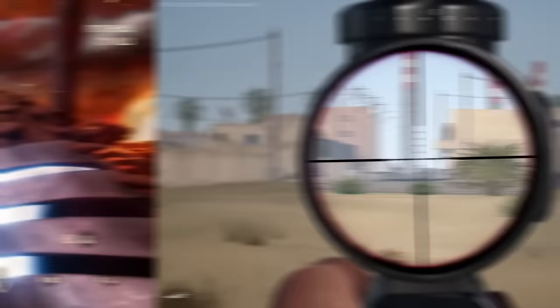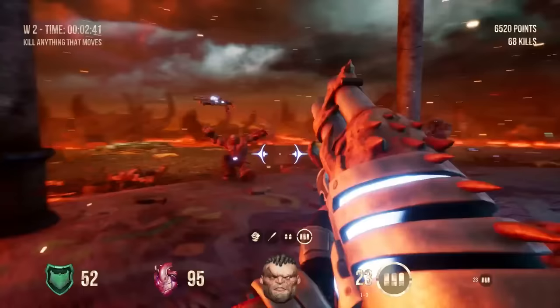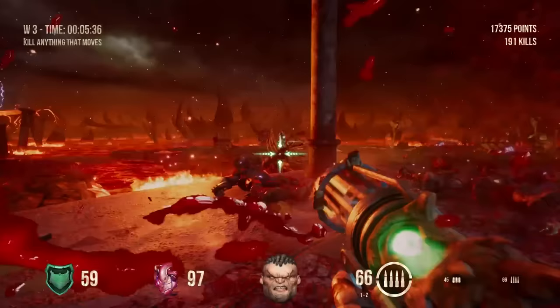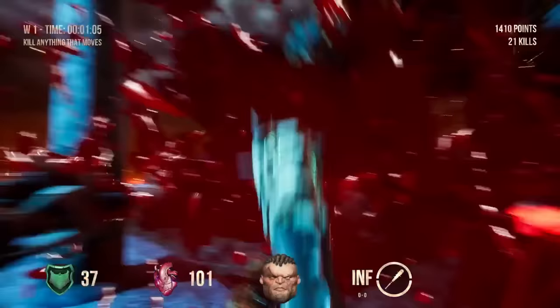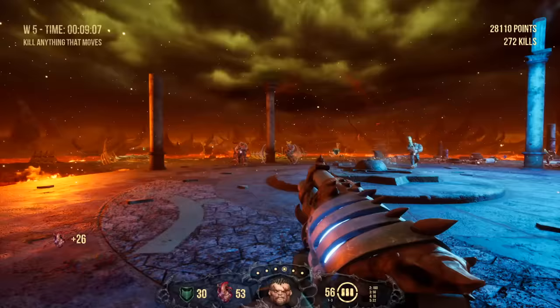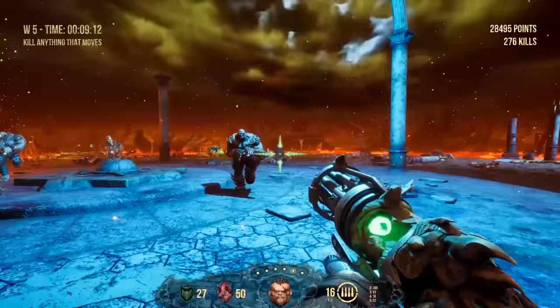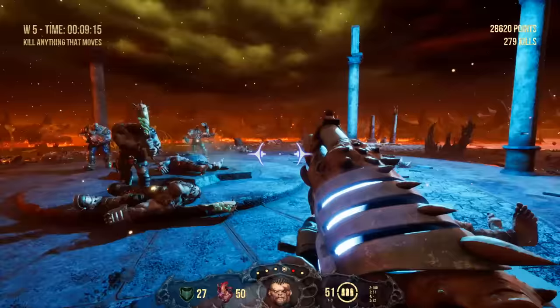My favourite games as a kid were Doom, Quake, Wolf 3D, Duke Nukem, and so on. So when I found Hellbound Survival Mode on Steam, I was very happy to see that a game like this actually exists. The concept is simple: you fight against hordes of enemies on a small island until you die, with the main emphasis being on the adrenaline-rushing combat. The movement and gun mechanics are very much in line with the games of old, and it holds up really well — you just shoot down hordes of enemies and have a ton of fun.